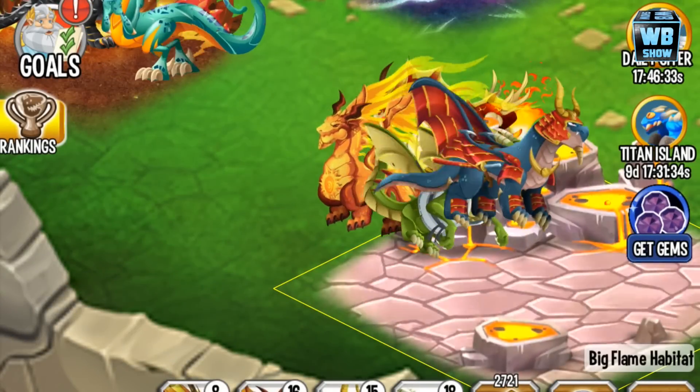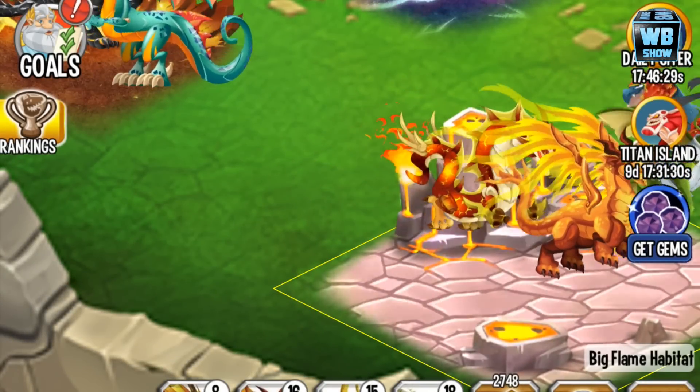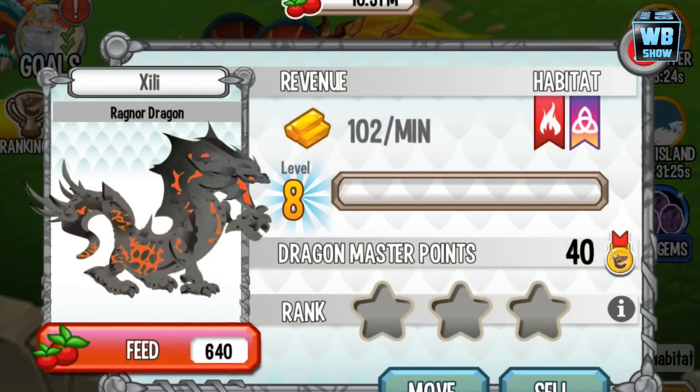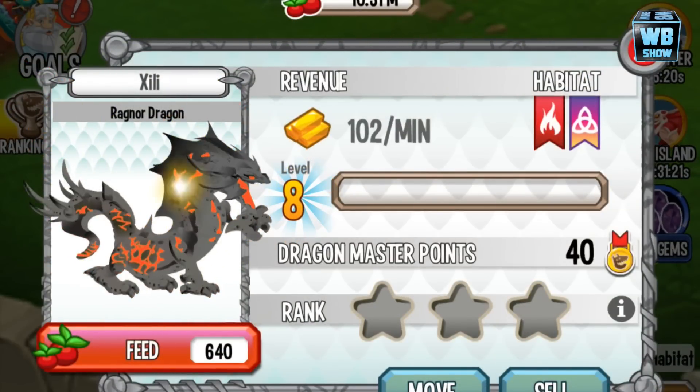Must-get dragon — if you haven't gotten it, definitely it's time to work hard. Work a bit harder to get this dragon through the titan event. Luckily, they didn't put it at the end — they put it somewhere in the middle, somewhere at the beginning to the middle. So that's good, that's what's really good about it.